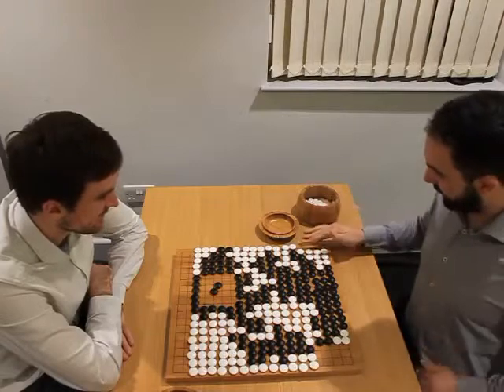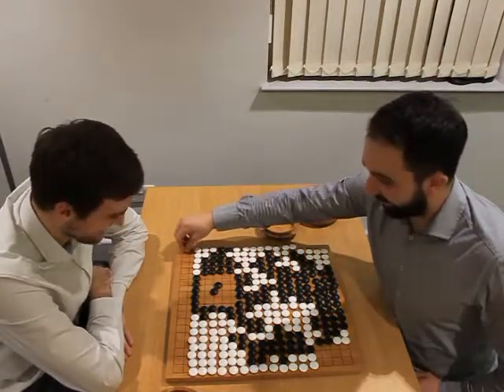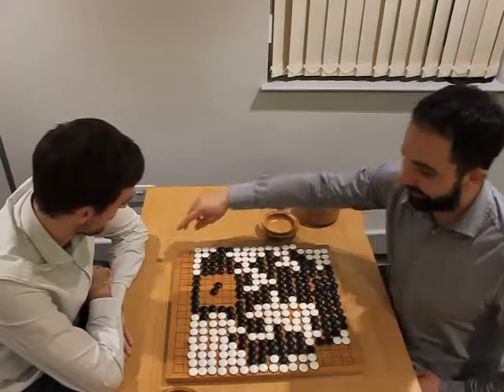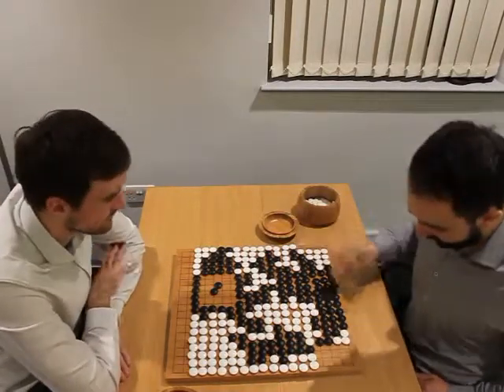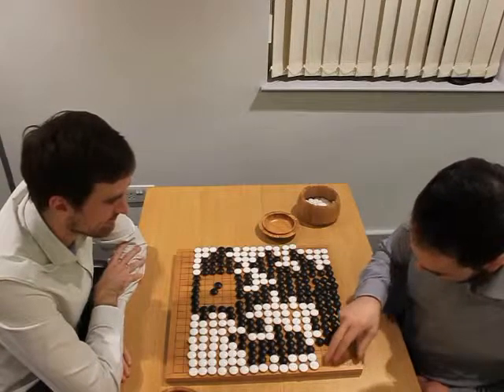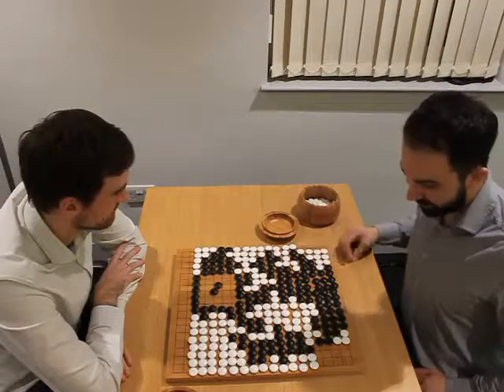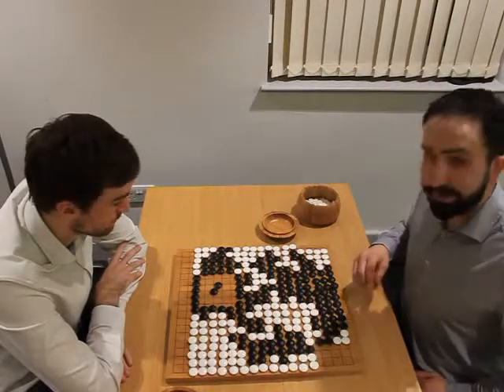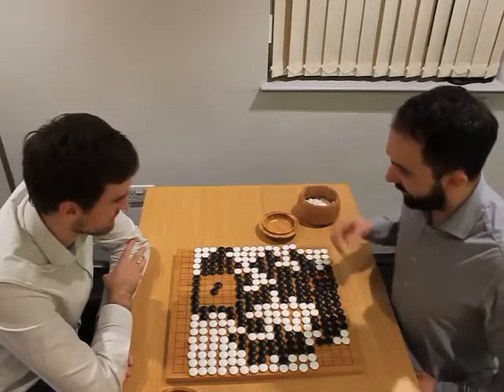This is a 19 by 19, that's one way. So 19 times 2 is 38 — 39, 40, 41, 42. 3 by 4 is 12, so that's 42 add 12 = 54. Plus 0.5 Komi — 54.5 to 18.